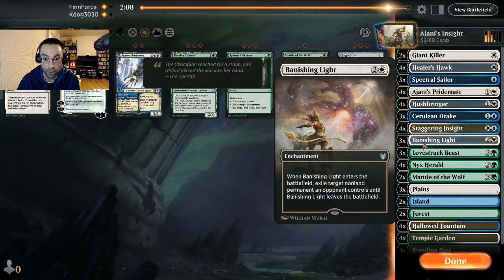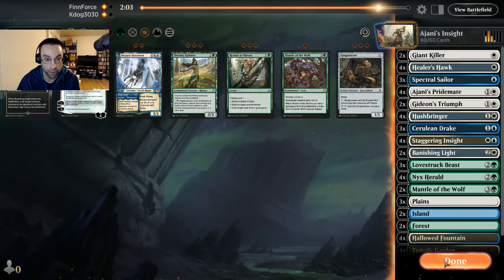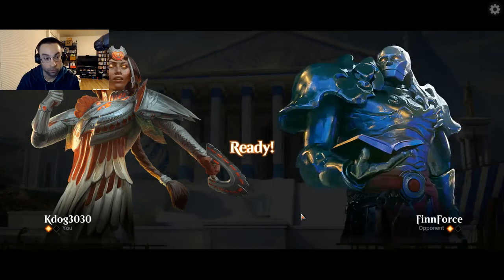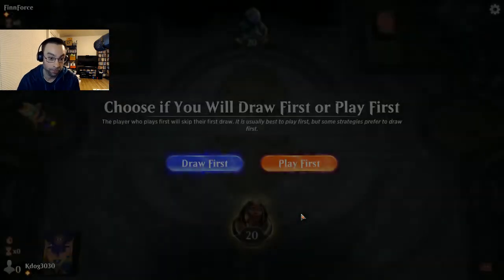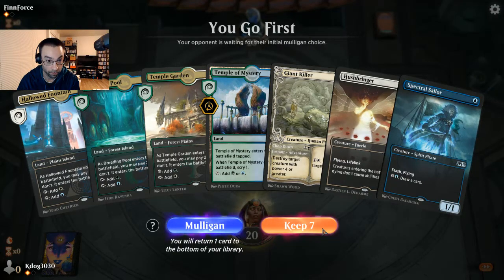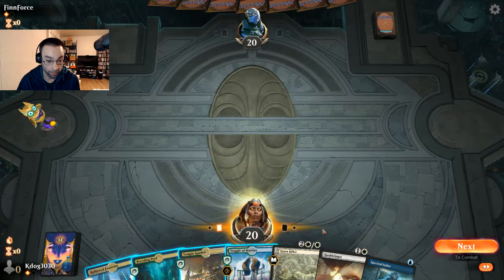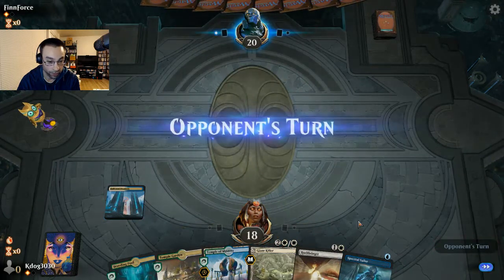Let's bring in the Gideon's Triumphs for more instant-speed interaction. Drawing all those lands didn't help, and Gruul going first is never good for you. Now we're on the play. We'll get our Spectral Sailor in again with Hushbringer, and hold on to the Giant Killer for instant-speed removal.